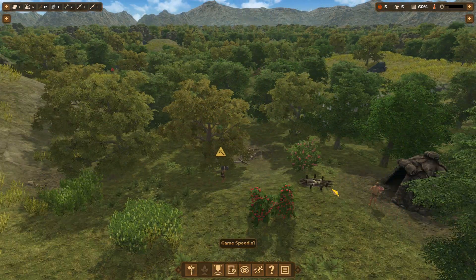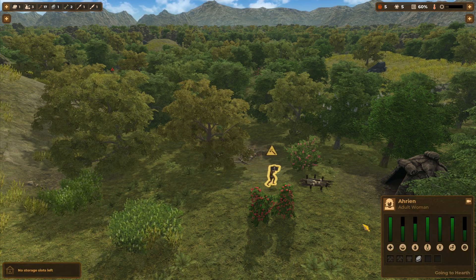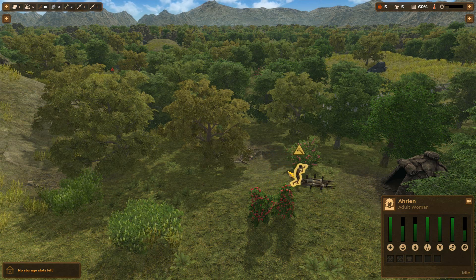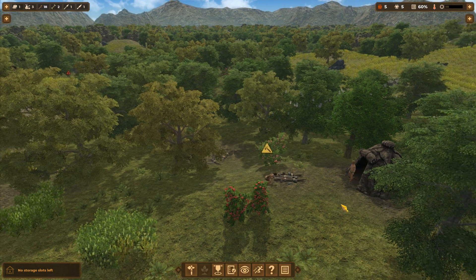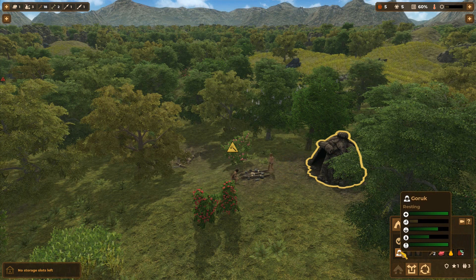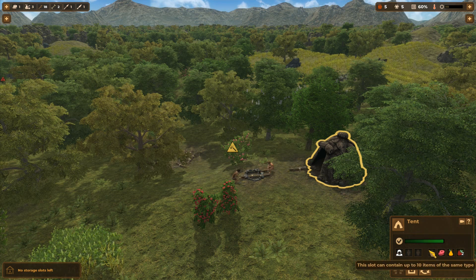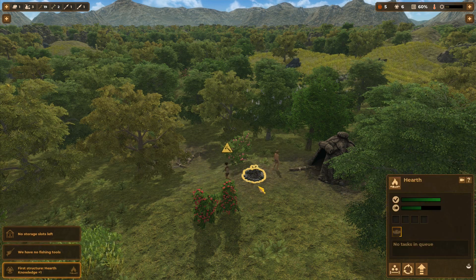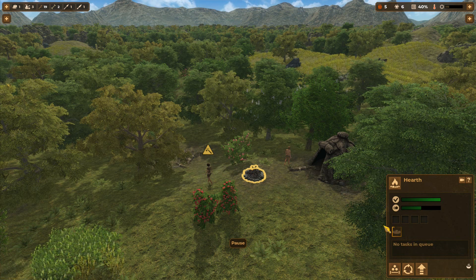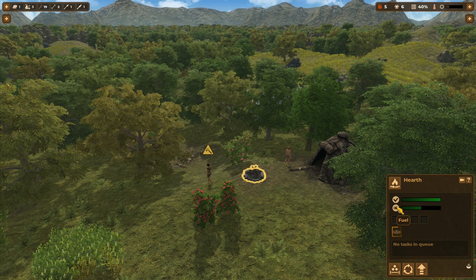Our adults have had a thankfully short nap — rest recovers fairly quickly — and they're back to work. Arian is bringing over stone to the hearth to get that construction going. Notice she's moving pretty slowly, and it also hurts your morale to carry heavy loads manually. We kick the sticks out of the tent because I'd rather reserve that space for food. Our hearth is getting built — it's almost done. There we go! We've got more knowledge from that, and our current projects are finished. The hearth requires fuel from sticks, but that won't be a problem since we've got plenty.